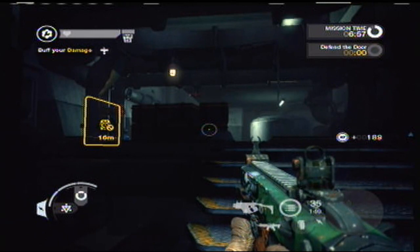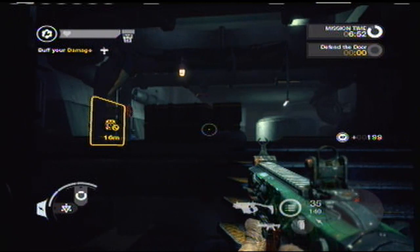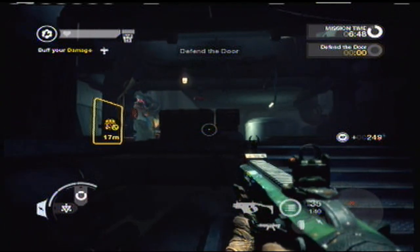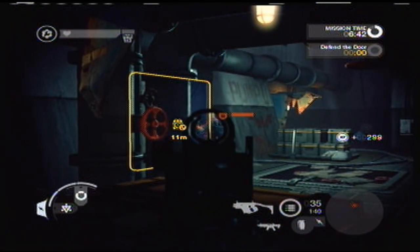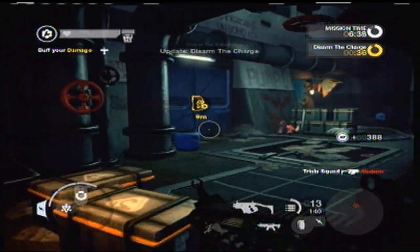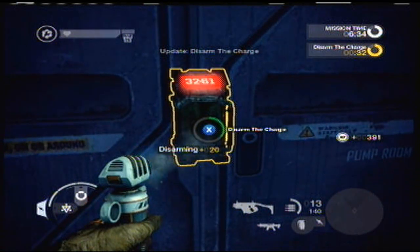But even if he does, you'll have enough time to go over there, kill him, and disarm the charge. I just hang back behind these crates — you can see him drop down, it's a good point of view over here. Wait for him to stick it on the door, there he goes, and just lay into him, take him out, run over, and disarm it with your can of air or whatever the hell that is.